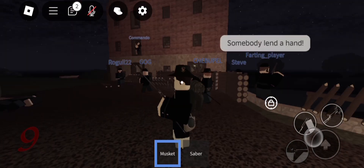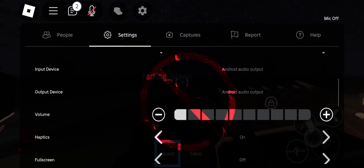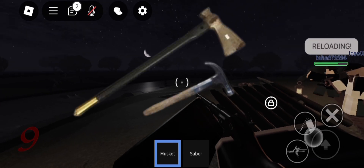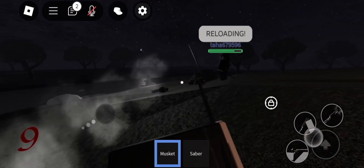Moving on from the Officer, we shall begin to explain the Pioneer Class. The Pioneer Class is not equipped with any firearms, only having a high damage melee weapon being an axe. Their secondary is the Hammer, which is primarily used for building barricades and spikes, but it can fix structures as well.